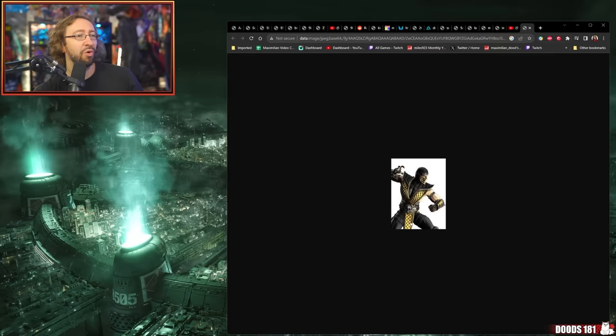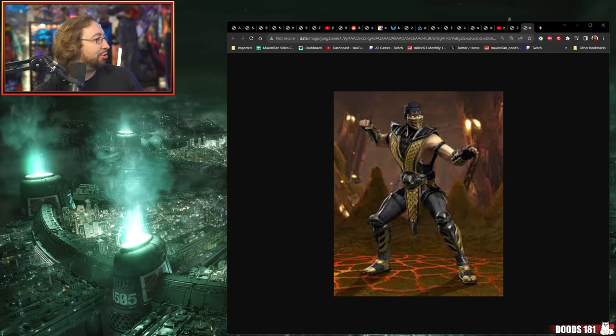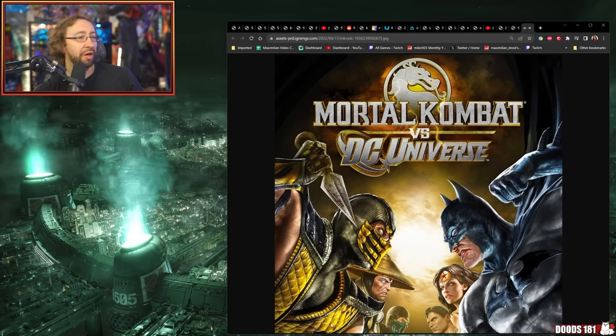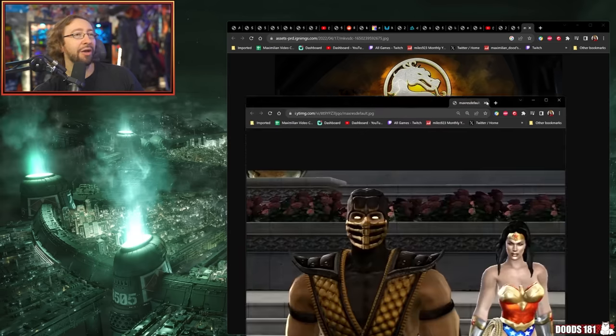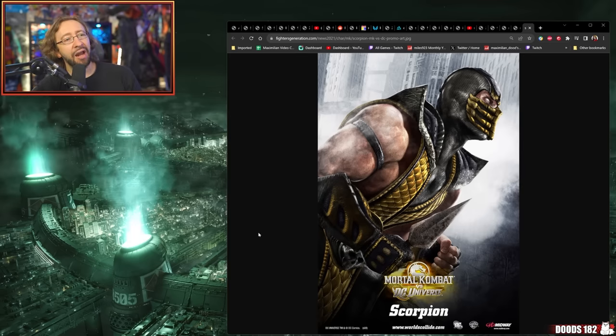Mortal Kombat versus DC Scorpion. This is the beginning of the era of 'we're gonna put Scorpion-like things on this guy' — where he has a bone mask and scales. They're trying to add detail to spots where there was not detail before. Adding Scorpion scales and weird bug things to different parts of his armor is a good way of doing that. This makes him more undead and creepy looking. I don't think it's bad — about an 8 out of 10.